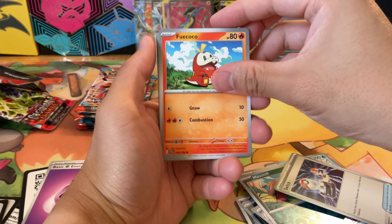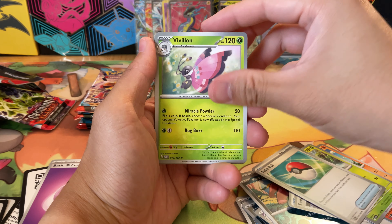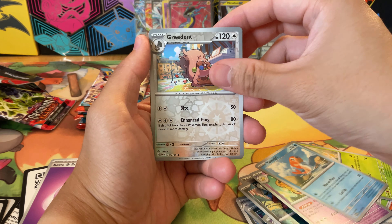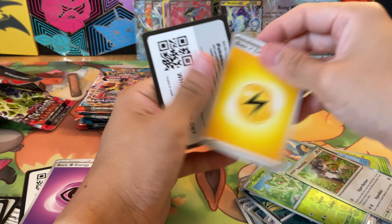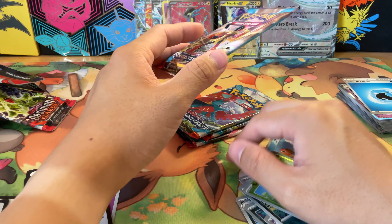We're going to go three for three on Miraidon EXes — I don't think I've ever had that happen before, getting three of the same card but all different art types in three consecutive packs. And we are not — that's your base Miraidon EX card. Four more packs, Paradox Rift.